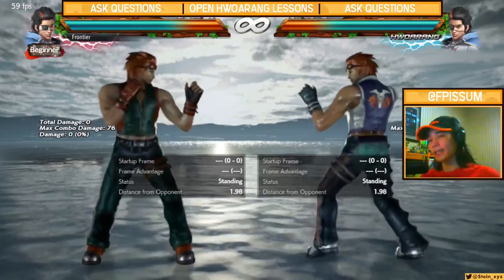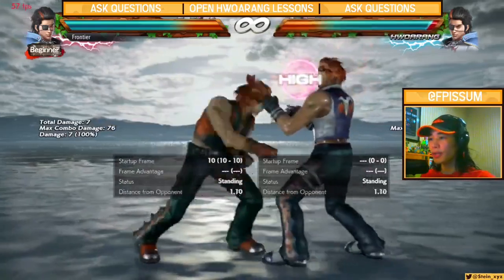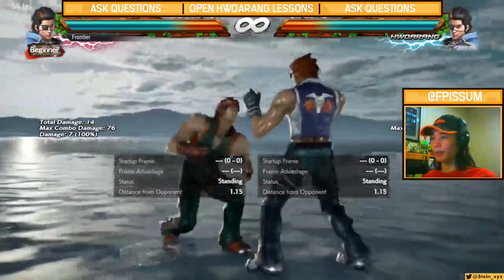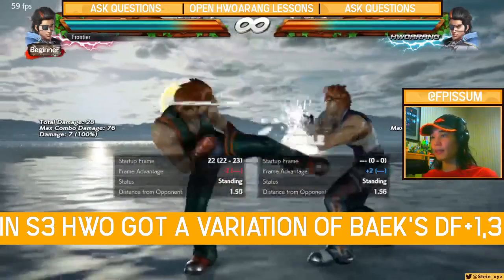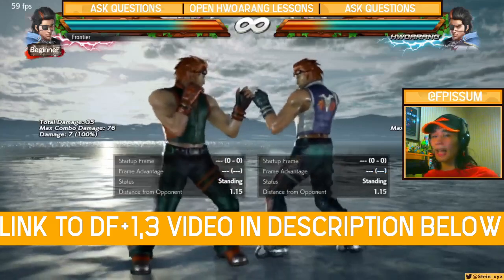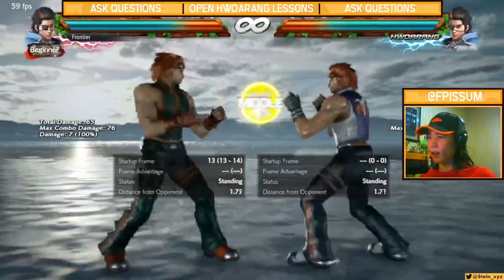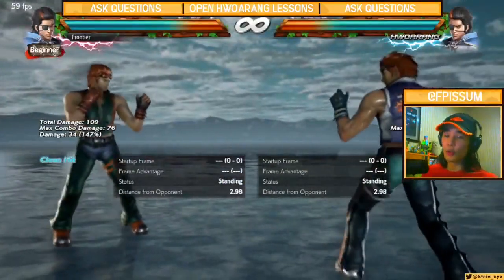Now let's go through all the intricacies of DF1. Previously before Season 3, this move used to be 0 on block — it was never negative 1. It became negative 1 because in Season 3 they gave Horang DF1-3, except Dex's DF1-3 was mid-high plus 8, while Horang's is mid-mid negative 2. If you want to know everything about DF1-3, I made a video — links in the description. So prior to Season 3, you could squeeze in a 1-2 or a DF1 on block into 2-F4.